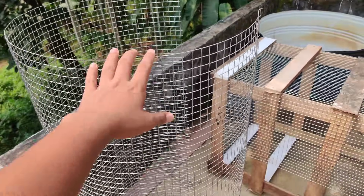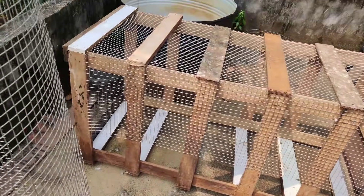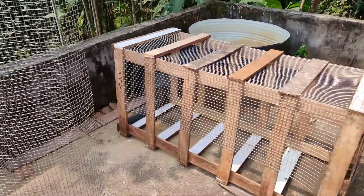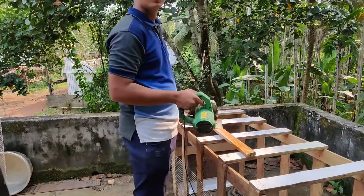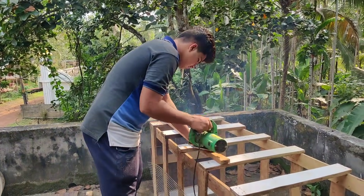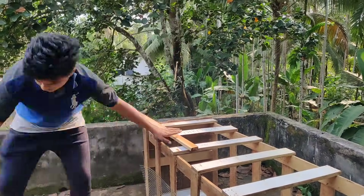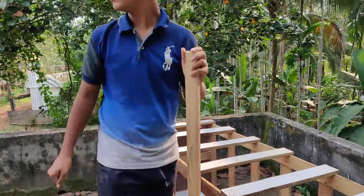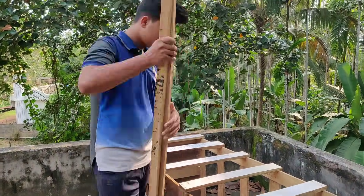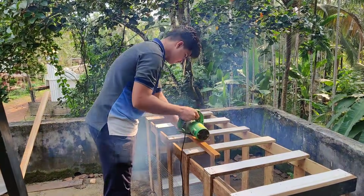The two sides jagged the frame-free frame again. I have to make a balance and a set. I also set the frame on the two sides. Now we have to cut the front and back, the front door, and the two pieces. Now we have to cut the door.